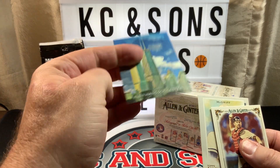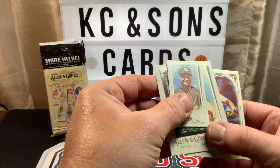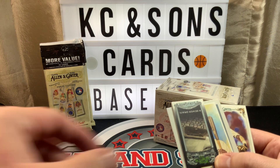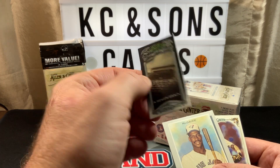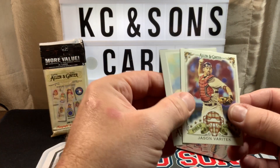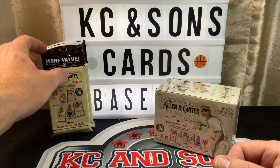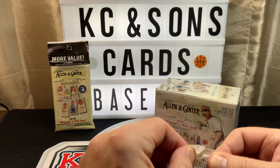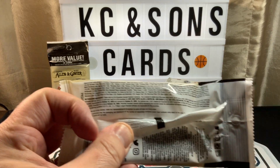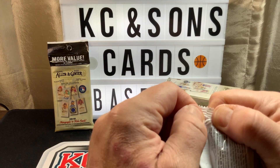We have the Reach for the Sky subset and we do have two minis in here. Johnson — it's a regular back. I don't know what the odds are of an Allen and Ginter back. And then Where Monsters Live in a Sewer Drain — these are glow in the dark if you haven't seen them. And then Field Generals is one of the subsets. If you are one of the ones that like to see the odds, I'll let you pause the video and check out the odds in the fat packs.